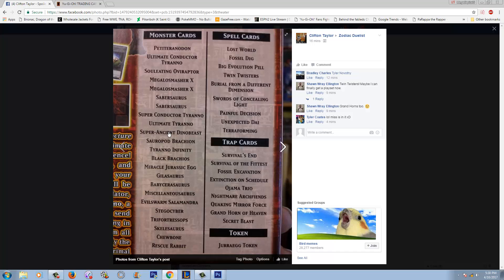Especially the Dino structure deck — I already thought it was going to be a really good buy just because of how good Dinos can be competitively and the fact that you can build a budget variant. But right here, a common copy of Twin Twisters. Even if there was nothing else good in this structure deck, Twin Twisters — I just checked TCG Player — the lowest copies are about $10. So basically just getting the common Twin Twisters pays for the entire structure deck.